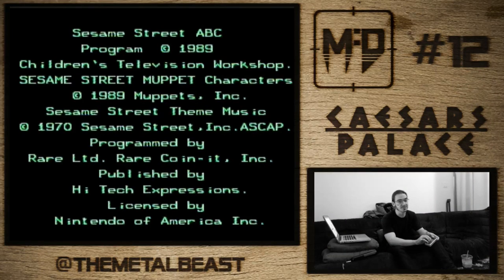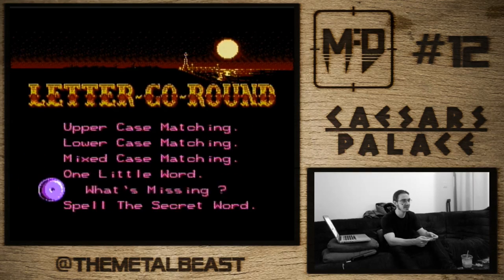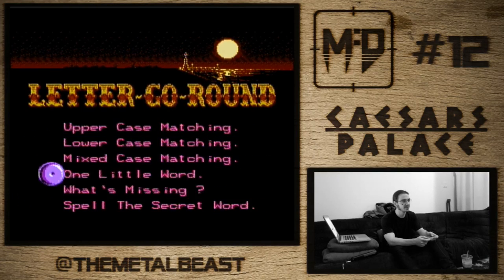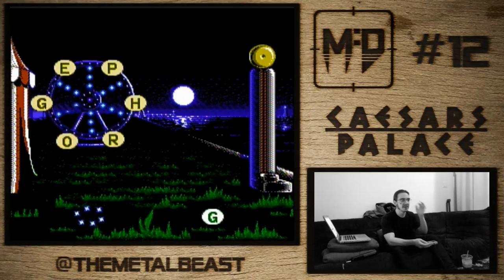1989 — this is a high-tech expression game. Let Her Go Around, I guess we gotta do all these. Interesting. Let's do some uppercase matching first. So we gotta match the letter G.